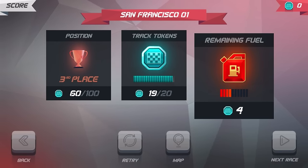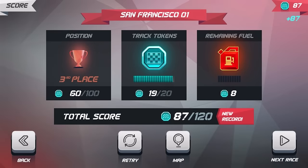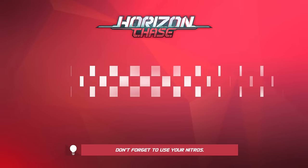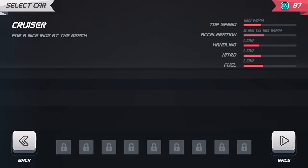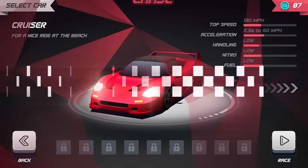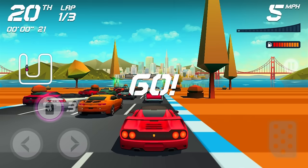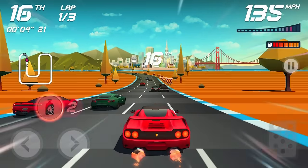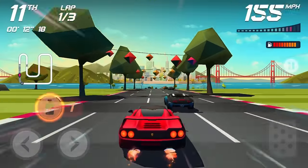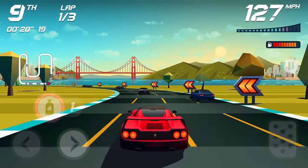Track tokens — okay, so that's what that is. Remaining fuel. Try for the pro score and pro stamp by finishing first and collecting all the track tokens. We'll think about that later — we're just getting used to this game. New circuit, San Francisco 02. Surprises for first place in cups, so first place in cups is what allows us to unlock cars. All of a sudden there are classics, muscle cars and stuff. We're kind of in first already on the first lap.